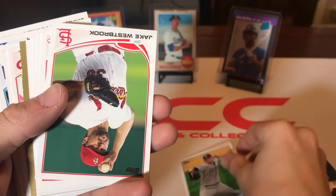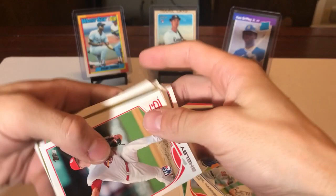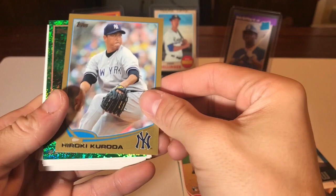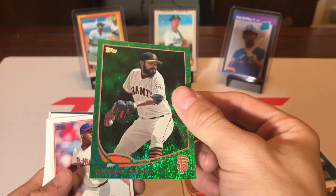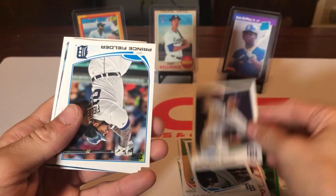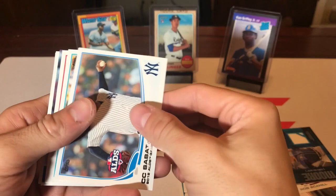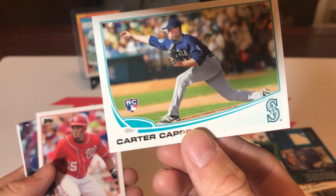We got Luke Westbrook, Dice-K Matsuzaka, Jason Kipnis, a wins leaders card, a Shelby Miller rookie card — not a bad one — there's a gold Hiroki Kuroda numbered to 2013, an emerald Sergio Romo, Jose Contreras, Elliott Johnson, Anthony Bass, Prince Fielder in his Tigers uni, Starlin Castro, CC Sabathia who's getting his curtain call, and a Carter Capps rookie card.